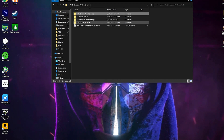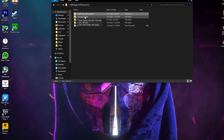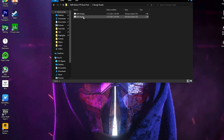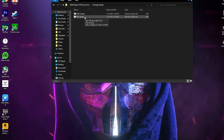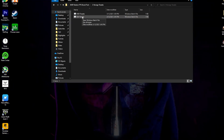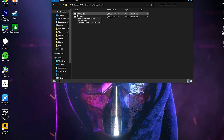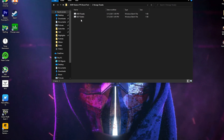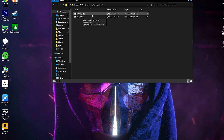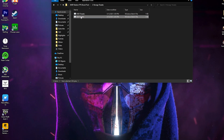Second here is the Storage Tweaks folder in the boost pack. Open this folder — first is the HDD Tweaks and second is the SSD Tweaks. If you have installed Fortnite on an SSD, install the SSD Tweaks. If you are using an HDD, install the HDD Tweaks. I am using an SSD and have Fortnite installed on my SSD, so I recommend you install it according to your PC setup. I'll double-click to install these files.